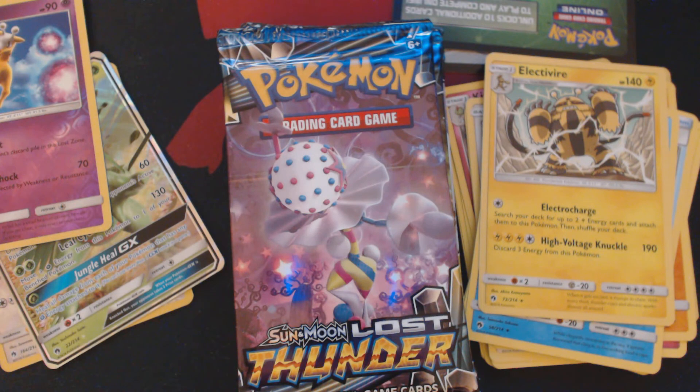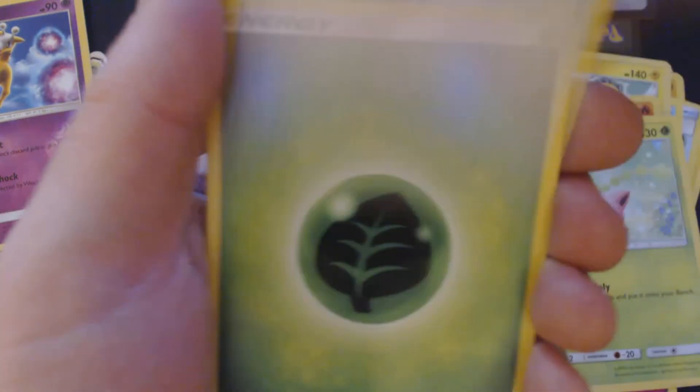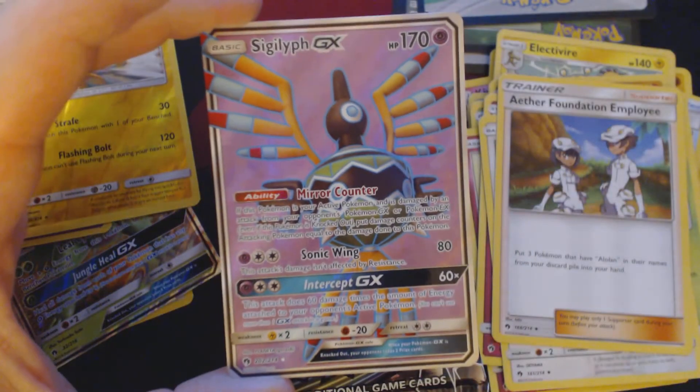Pack number three. None of the cards you're seeing me open today are available for sale or for trade — I need them to complete my set. Something interesting this way comes. We have Gombe, Litleo, Cutiefly, Hoppip, Eevee, Grass Energy, Shinotic, Kekleon, Aether Foundation Employee, Reverse Hollow Cocoa, and Full Art Sigilith GX.